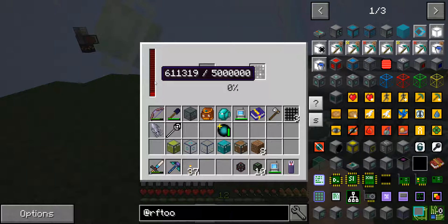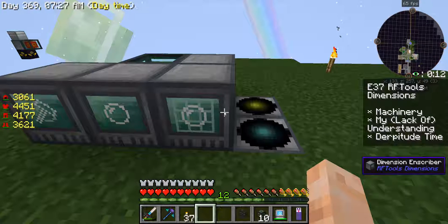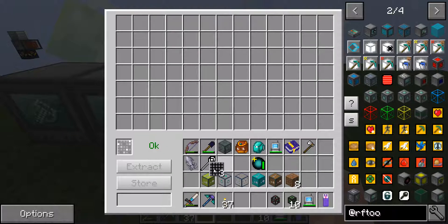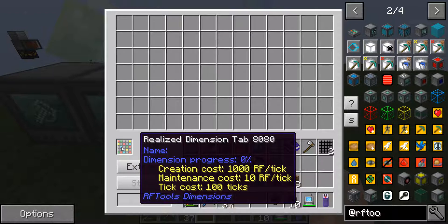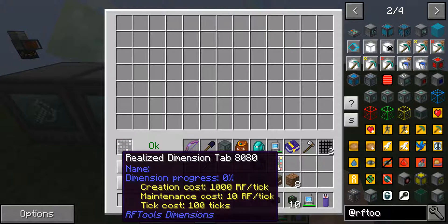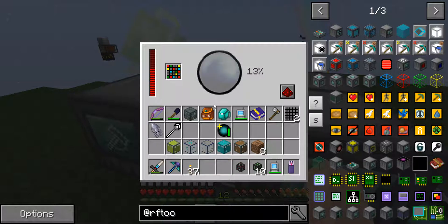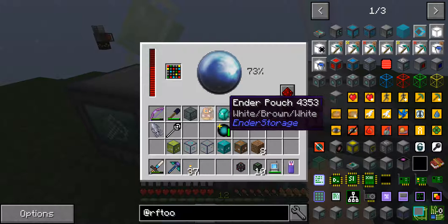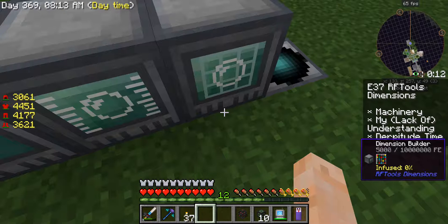Okay, which machine does what? The dimension builder builds, the editor edits, the inscriber inscribes. We want to do just a random one. This is completely random — there's nothing in it whatsoever. This only costs 1000 RF for 100 ticks, so at two zeros it's 100,000 RF total, and it's only 10 RF per tick to maintain. Then we put this into the dimension builder, power it up, and it's at 100%. This is dimension ID number two.